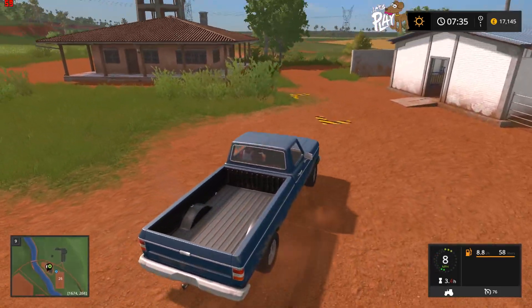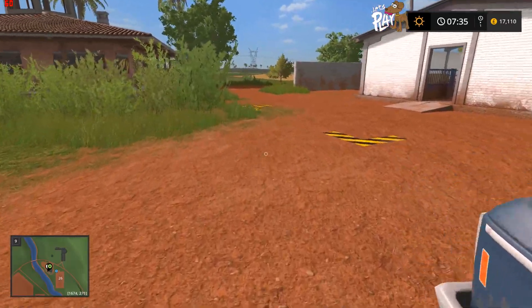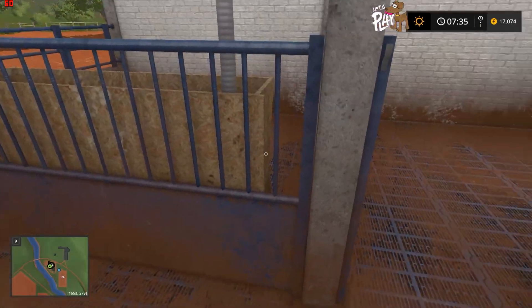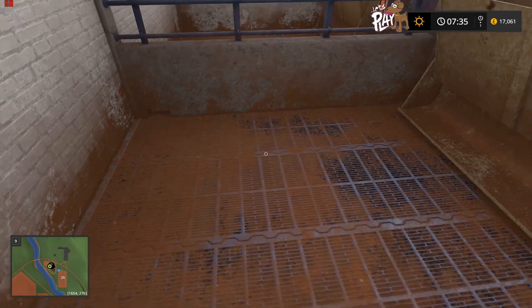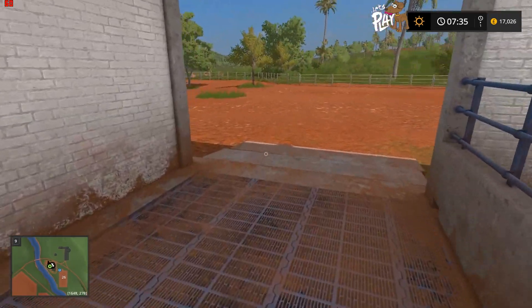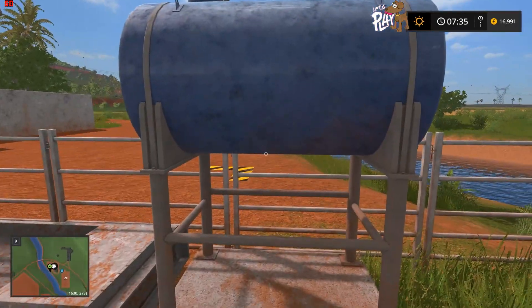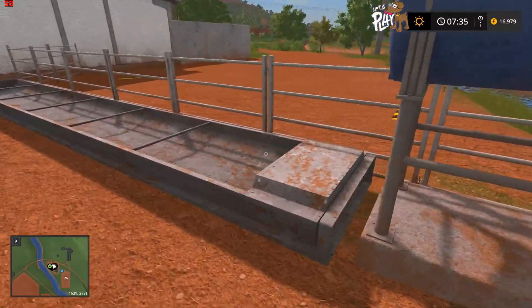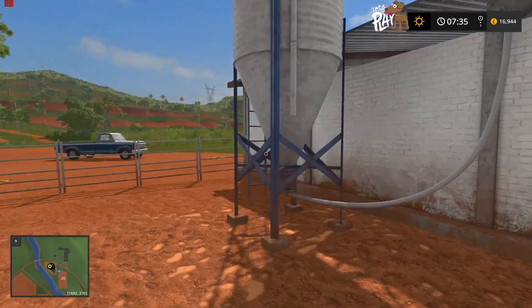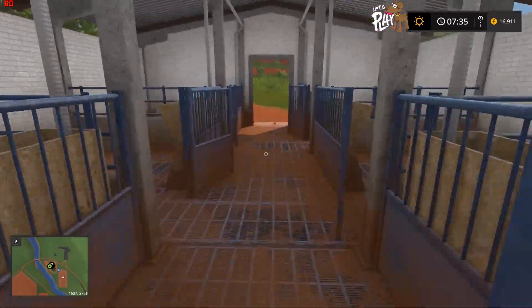This is the pig farm — let's go in and have a look. Yeah, these are definitely pig bins, and there's a big trough. So pigs are in the game! There's a water basin just there — you fill the water basin up.